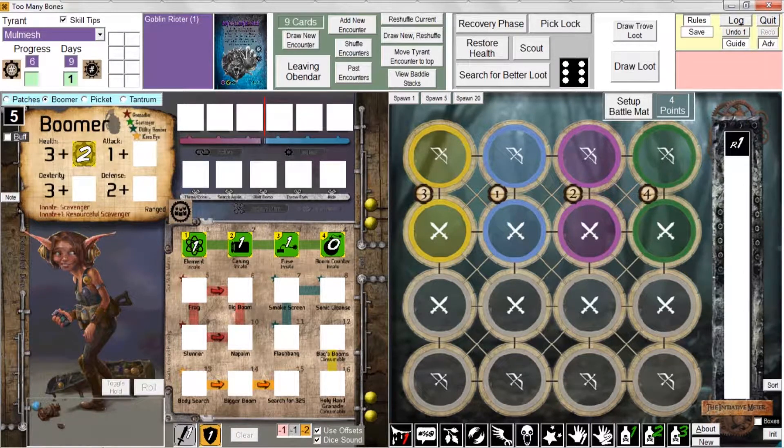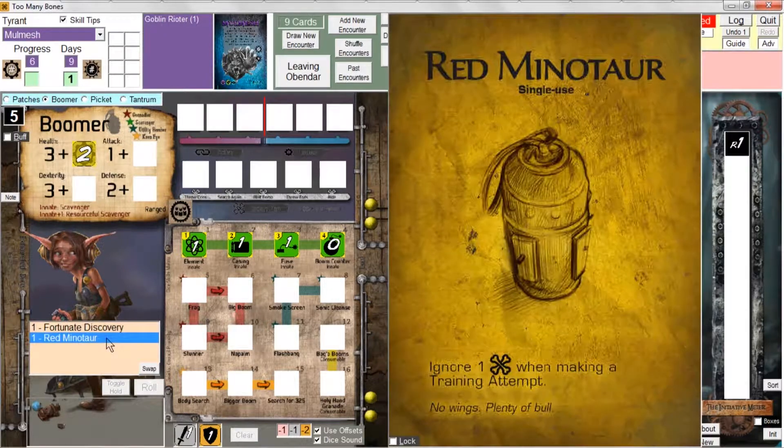Now, let's say the situation arises where you're instructed to draw two loot cards for a particular gear lock, and then you get to choose which one you want to keep, and you then discard the other. That's very simple — you simply draw loot twice, pick the one you want to keep, and then right-click the one you don't want to keep.